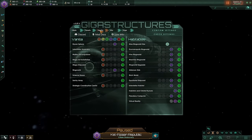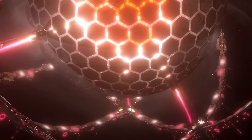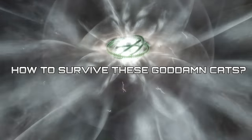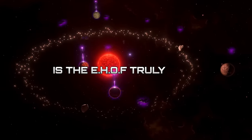All features mentioned in this video can be configured at the beginning of the game, so if you don't want certain things, simply disable them. Now that you know everything about gigastructures, subscribe to this channel so you don't miss the second part, where you will find out how to survive these goddamn cats, what's lurking in the galactic core, and is the E-Hoff truly safe?